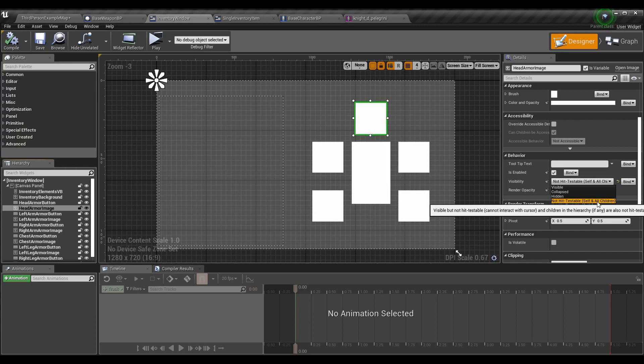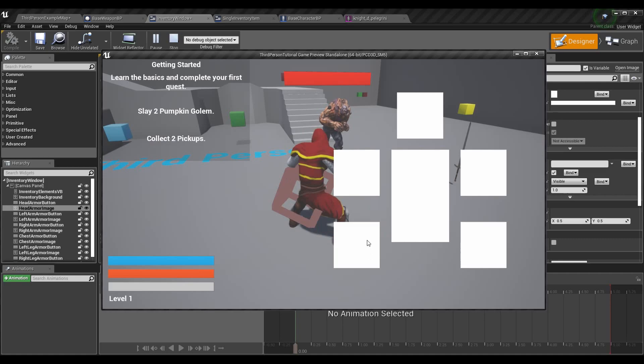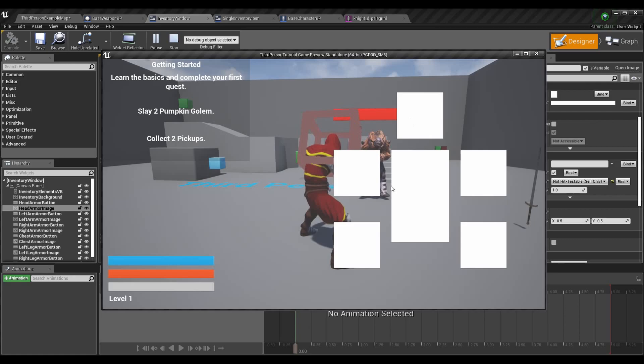The image and any children of the image won't have any collision — you can't use the mouse to click on them. You'll click whatever is behind them; they don't take up space on the layout. To demonstrate: if I make the image Visible instead of Not Hit Testable, then when I open my inventory and press the head button, it does not respond because the image blocks it. But making it Not Hit Testable allows you to click right through the image and hit the button behind it.